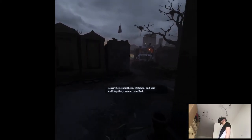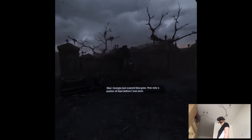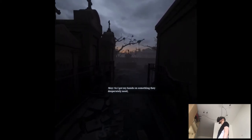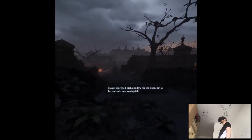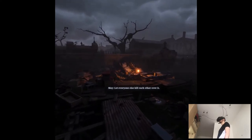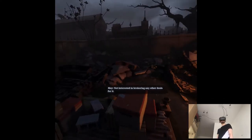They stood there, watched, and I said nothing. Geary was no cannibal — Georgia just wanted him gone. It was only a matter of time before I was next. And then Umbra — you question anything Georgia does, she'll manufacture whatever she can to turn the tower against you. She's got everyone afraid. So I got my hands on something they desperately need: a reserve key. And we got out of there. I searched high and low for the door, but it became obvious real quick — I had a chance to find the lair of the Rougarou in this godforsaken reserve. I'm through with the search. Let everyone else kill each other over it. The key is just insurance — a bargaining chip in case Umbra ever gets captured. Not interested in brokerage or any other deals for it.